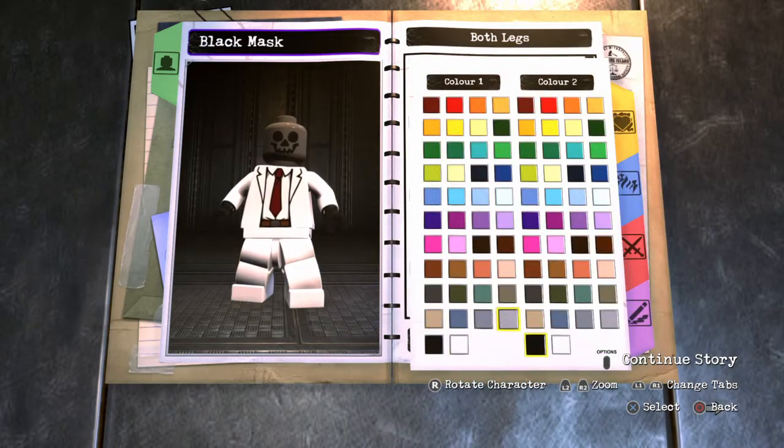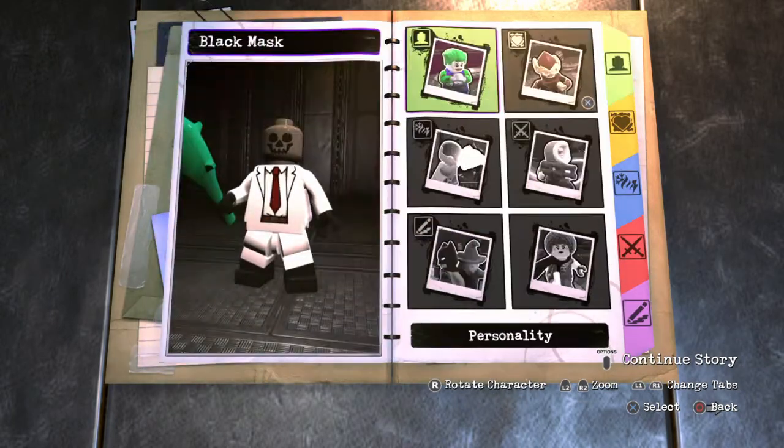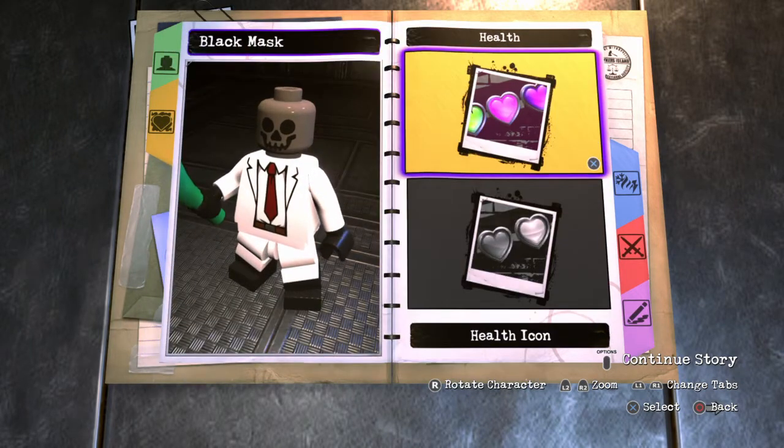You want to give him white hips. For Legs you want to do the boots — make the top white like usual and the bottom black. For Personality, you just want any type; I'd personally go for silver because it's the closest to white.